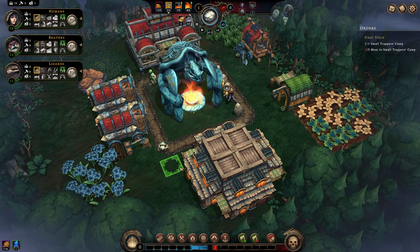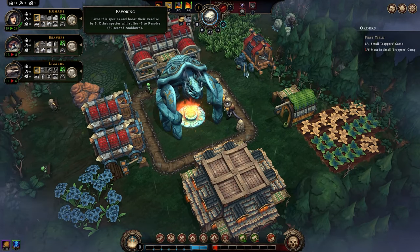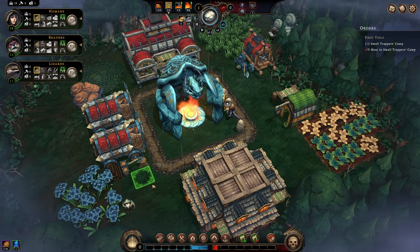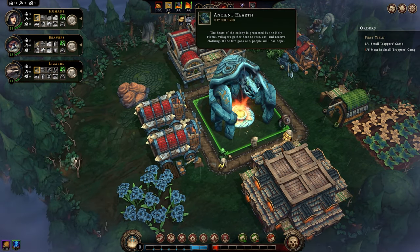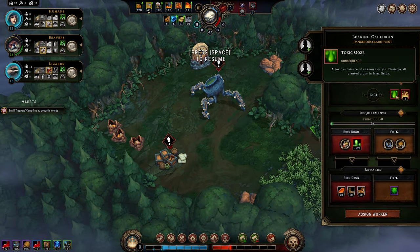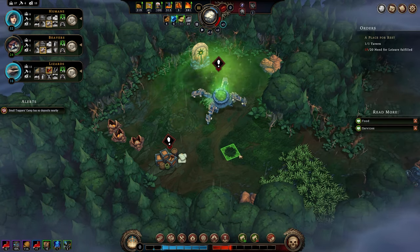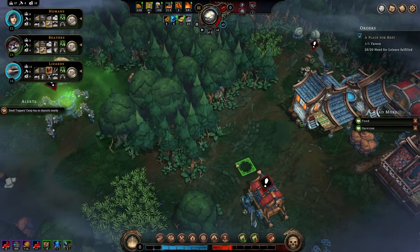What is Against the Storm? It's a colony building game, essentially, but it is built from the ground up with the idea of being run-based. A run probably takes anywhere from 30 to 60 minutes realistically. The game is engineered and built in such a way that if you try to go long, the game will punish you. You don't necessarily have to rush it and you're not necessarily under an unreasonable amount of time pressure.